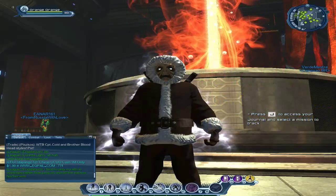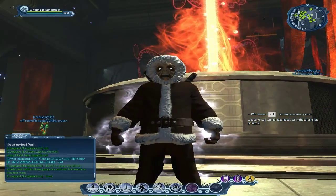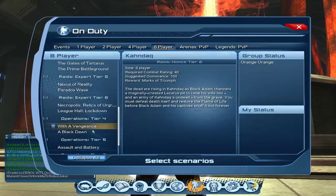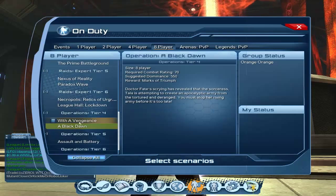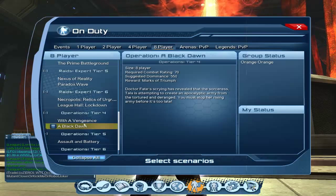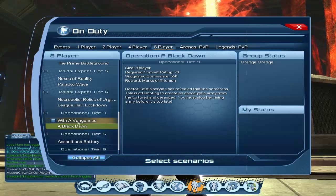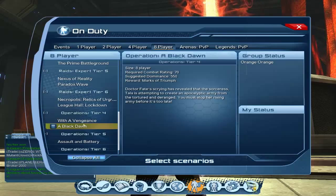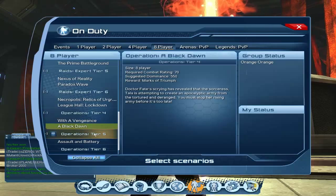The Runes of the Norsemen you will get from raids — Vengeance and Black Dawn — on the last boss. They drop like a purple book or something, like a mission item. I did get a piece myself, a chest piece, though I don't really like the style. You get the recipe and the required materials, then put them together to craft a piece of Runes of the Norsemen.